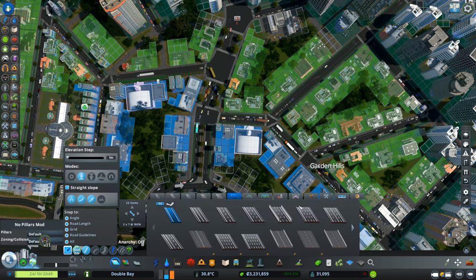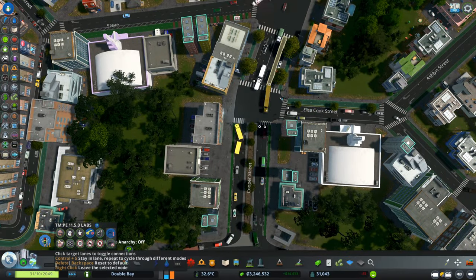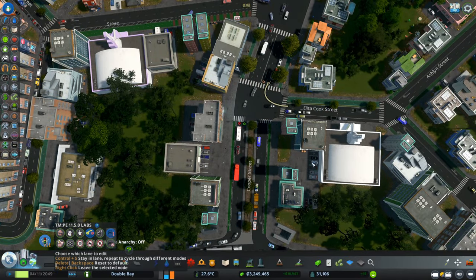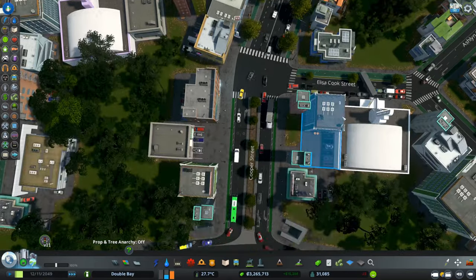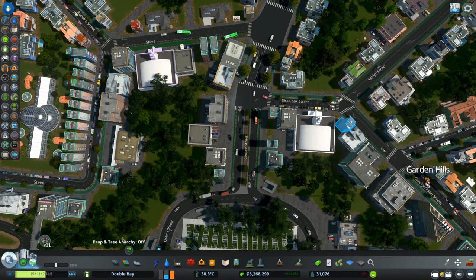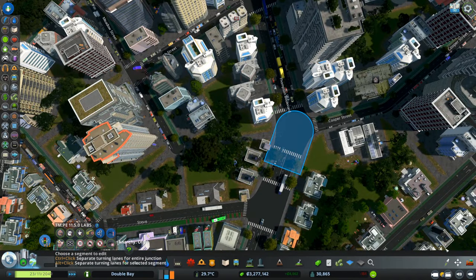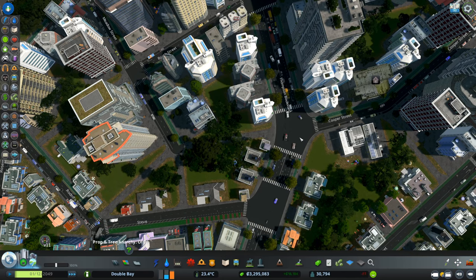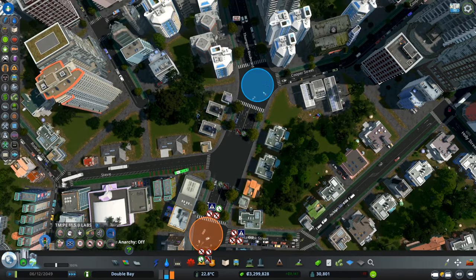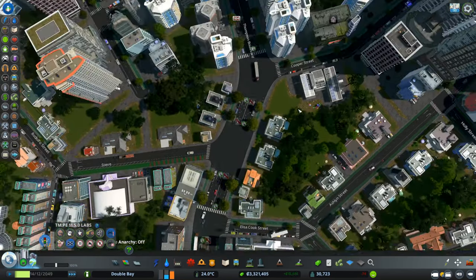Although I'm really happy with the results by the end of this episode, I think we can do better and I'll make some changes in the next episode. There is still one very important thing we are missing: all these road changes we are doing don't account for a good public transportation network in this area. The lack of mass public transit is one of the main reasons we have so many cars on the roads.